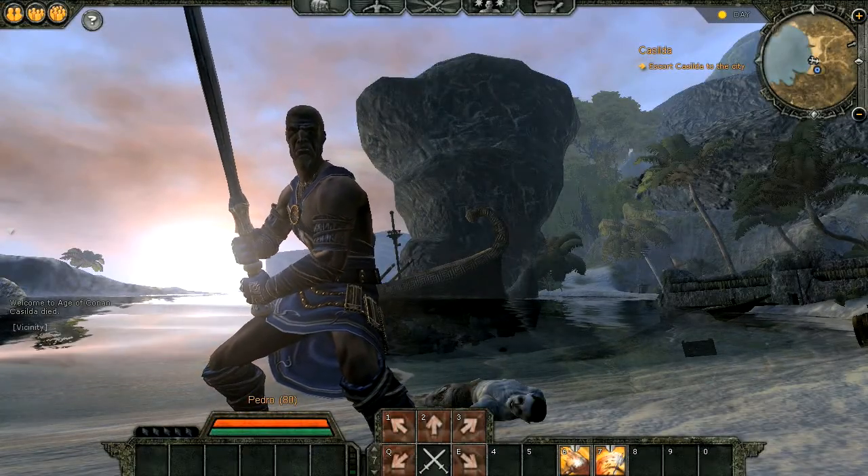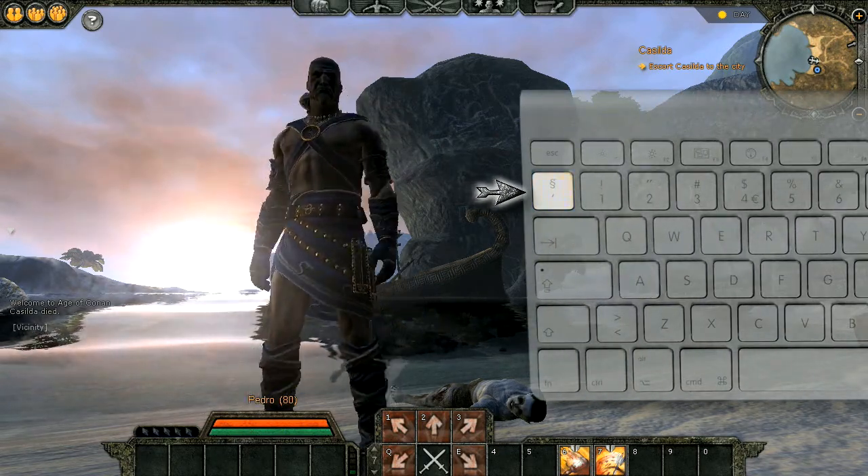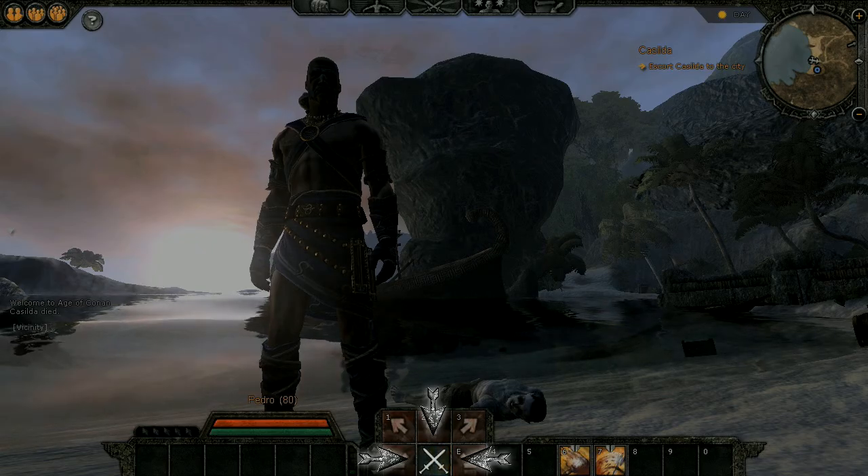Finally, when combat is over, you can exit combat mode by pressing the slash key, or by clicking the toggle combat ability in your hotbar.